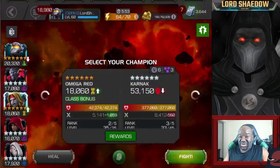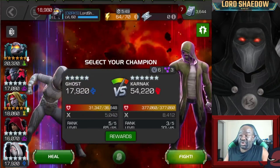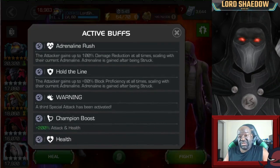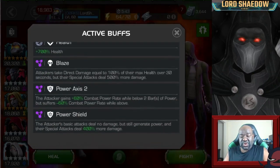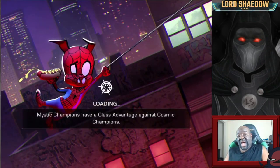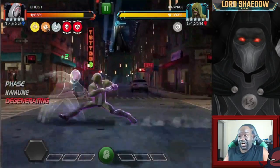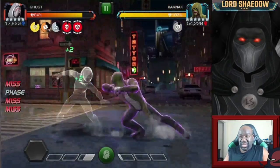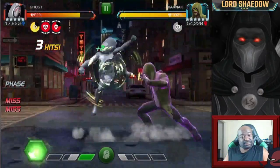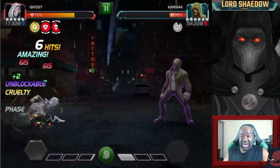When I see Power Shield, I automatically think of Ghost. The direct damage can be handled because I have Hood on the team — with Hood, I take no damage while I'm phasing. So I want to stay phased for as long as possible, building up to that Special 2. And the Special 2 is pretty much lights out.